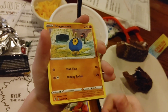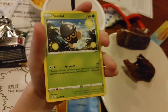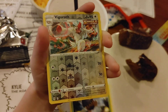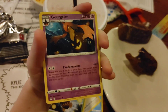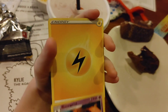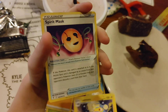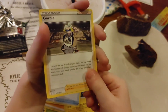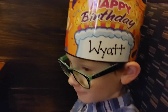We've got a Flabebe, Roggenrola, Psyduck, Swablu, Seedot, a Reverse Holo Vigoroth, and just a Gourgeist for the rare. So nothing good from this portfolio pack. Energy, Lanturn, Spirit Mask, Gordie, and a Cottonee for your fans. But don't worry Wyatt, we are just getting the party started, so no signing off.